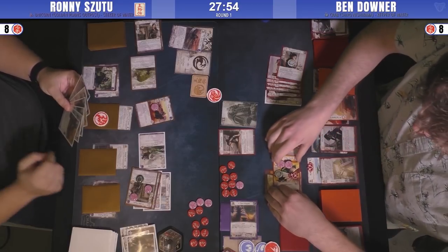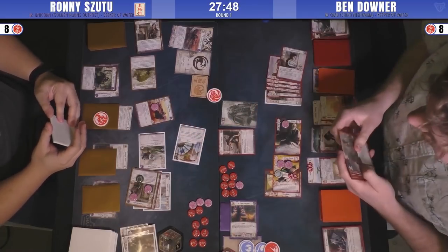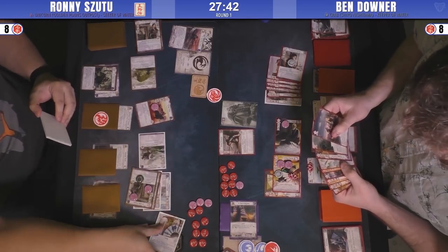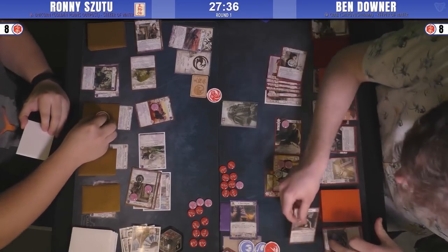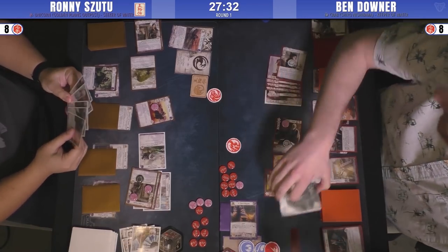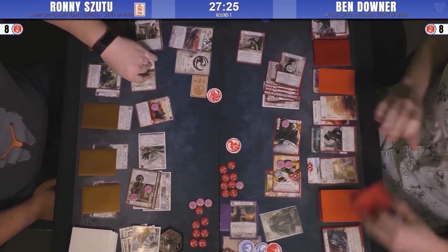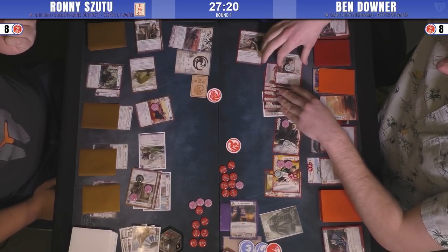Ben goes for Fire, probably looking to honor the Keeper Initiate or dishonor the Wayfinder. He plays Banzai with the Gossip — that's what we call a dexterity error. Still, that's not that bad a problem — he does lose the Gossip on breaking the province, which means the game drags on a little longer. But he does get to honor his Keeper Initiate, and Ronnie loses one honor. Ben then gets rid of the Imperial Palace — I guess he's not that worried about losing the favor now.